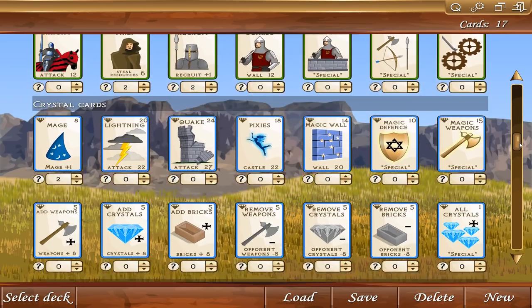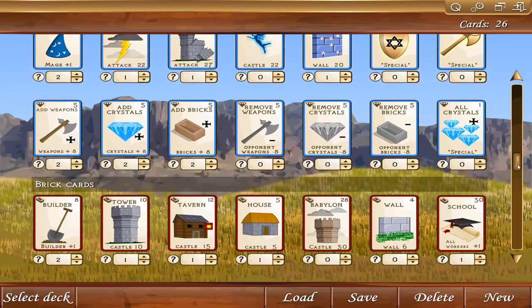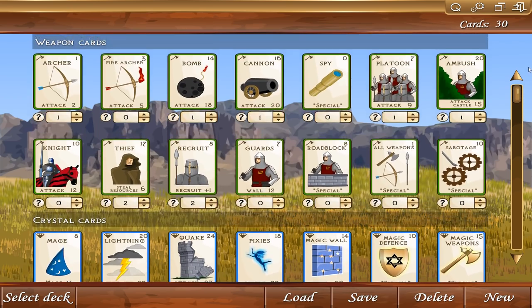That's 17 cards. Let's go with lightning and quake — these are tough cards. A few walls. Add weapons — that's only three extra; I'm not sure I like that. We'll go ahead and add these resource generation cards, which are fine. Brick cards: tavern, house, one Babylon for really good castle building. A cheap wall card. I do like this school though — that's really good. But the emphasis I think should be on generating resources. That's just my opinion.